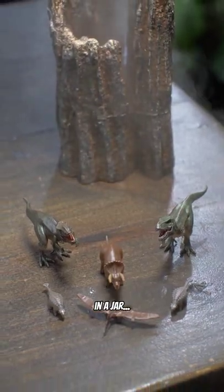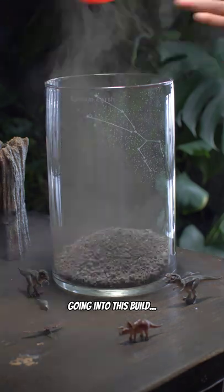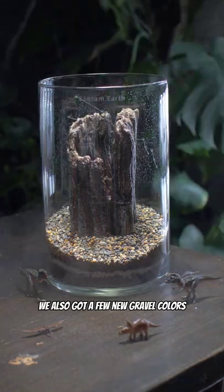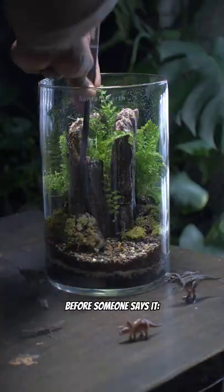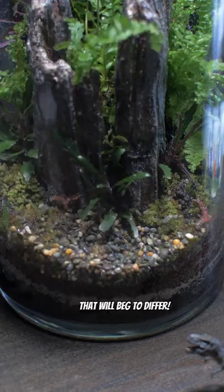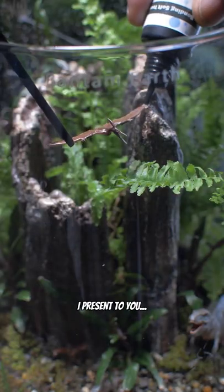Jurassic Park in a jar — here's what I got going into this build. I'll be introducing a few new elements: a new terrain, a few new gravel colors, and I'm also changing up the plants a little bit. Now before someone says it, that tank's way too overstocked — I got a T-rex here that'll beg to differ. But anywho, without further ado, I present to you Jurassic Jungle.